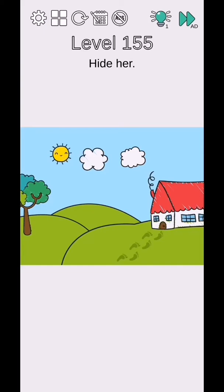Level 155 - hider. Just drag up and down to remove this and they will complete.